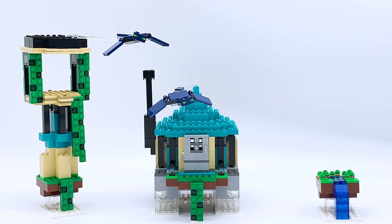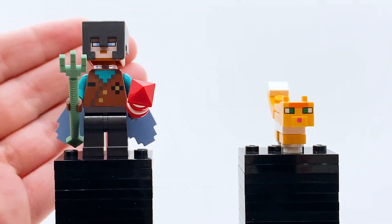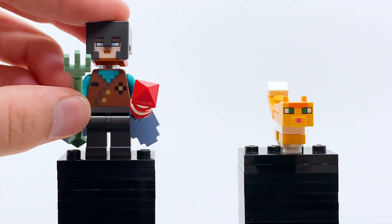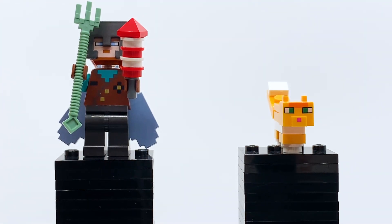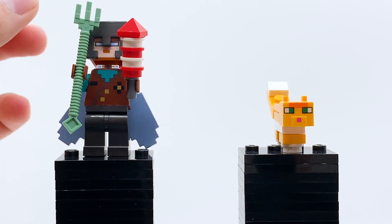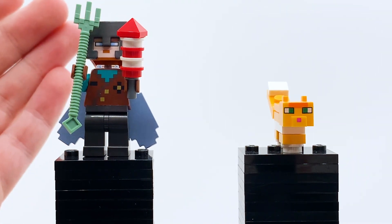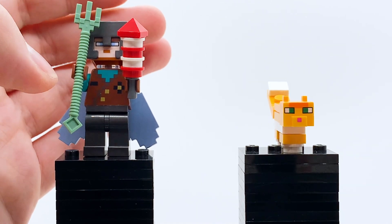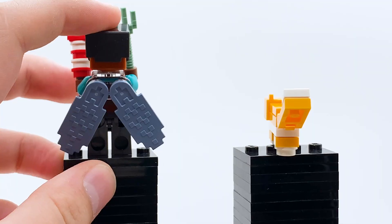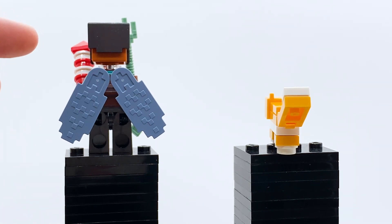Now let me move on to the one minifigure and the one other mob in this set. This guy is referred to in the official set description as a pilot. His accessories are a trident as well as a firework rocket. The trident is a really awesome piece introduced around the same time this set came out, and you always get two of them — it comes with an extra, so you can give one to whatever character you want. The firework rocket goes along with the Elytra on his back. This is not the first set to include Elytra, but it's only come in one other set before. The Elytra is just these two giant pixelated wing pieces — you can move them out and in, attached on a trans-clear neck bracket.